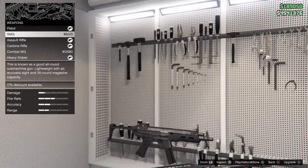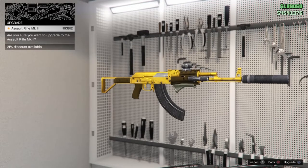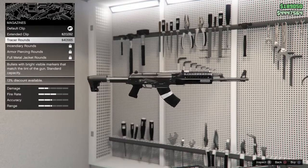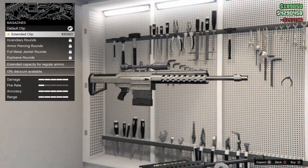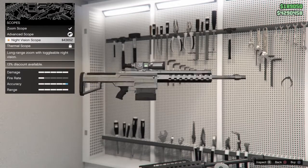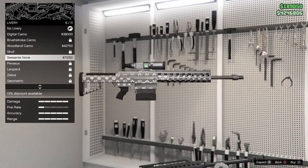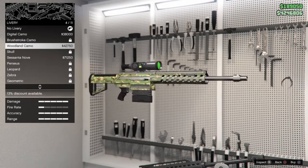Right now I'm going to buy all the Mk2 weapons that I own. Going to buy the assault rifle Mk2 — I can get tracer rounds, that's not bad. Next we're going with the heavy sniper Mk2 — done. I'm also going to put the night vision scope livery — whoa, that's lit! I kind of like the woodland one, it matches the green scope.